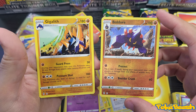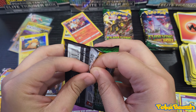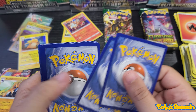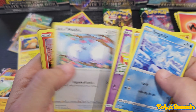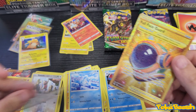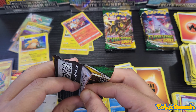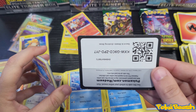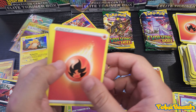Boldore and Gigalith. At least we got the Evolving set. Slack Off reverse, and there we go — a Golden Full Face Guard! That is also a really nice card, worth about four bucks and fifty cents on TCG Player. Going through Cinccino and Thievul non-hollow.